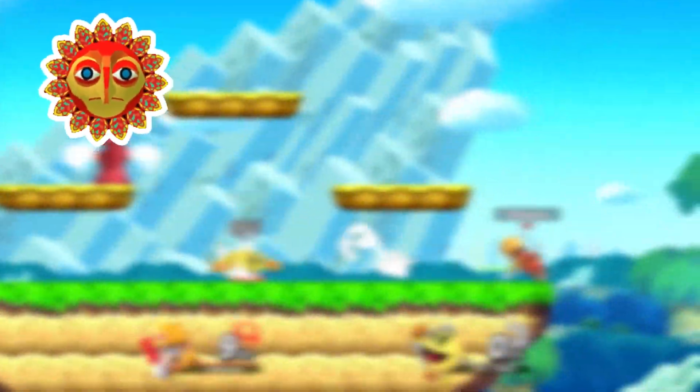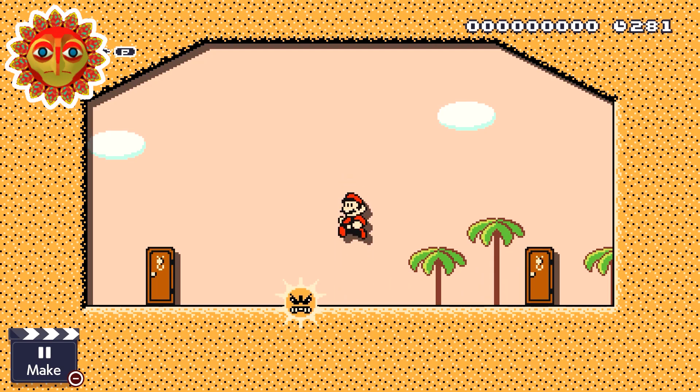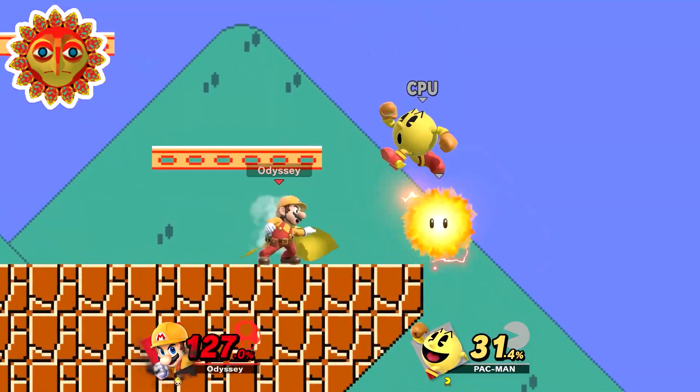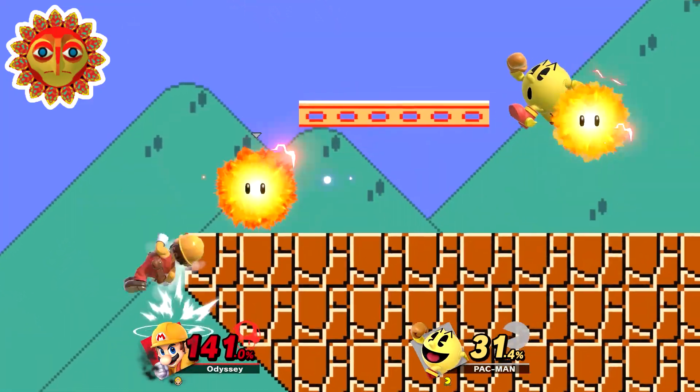The Angry Sun will be repped by Pac-Man. He'll prefer using side specials since it can somewhat replicate the Angry Sun's swooping motion during gameplay. Pac-Man will also get his Final Smash during this battle, as that loops around the stage in a somewhat similar way. Hotheads will be the only item during this fight since they look like suns, and the battle would take place on Battlefield Super Mario Maker, making this an ace spirit.